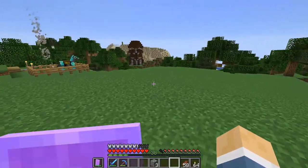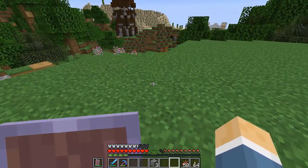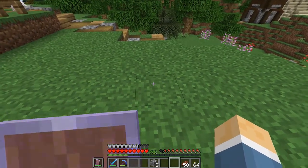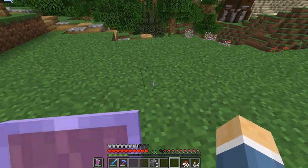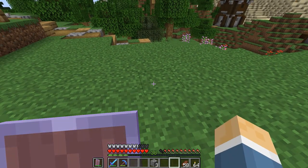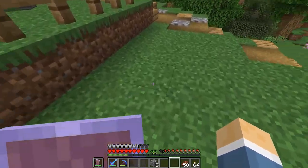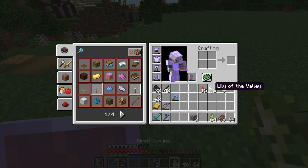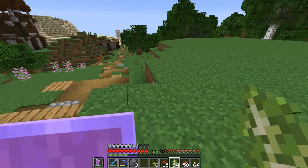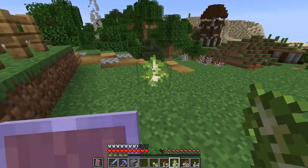Now the new mechanic for the spawning of bee nests is that you plant a tree, and then you plant a flower within two blocks of that tree, and then it has a 5% chance of that tree spawning with a bee nest on it. So what we're going to do is I cleared this area out right here. We're going to drop down flowers and trees.